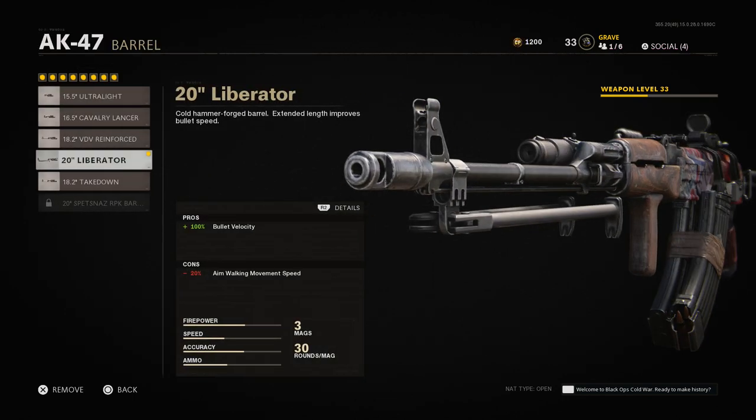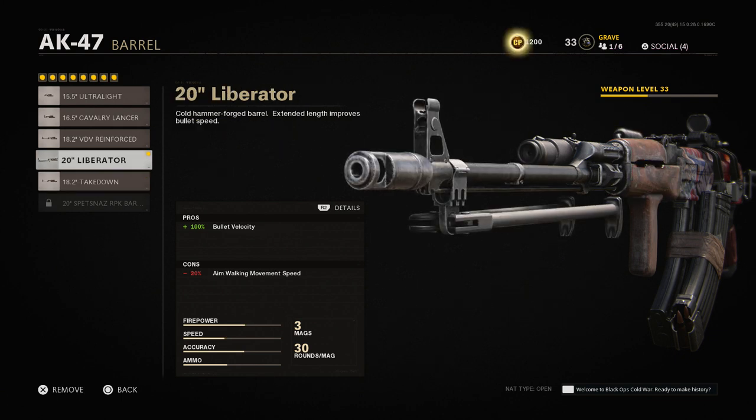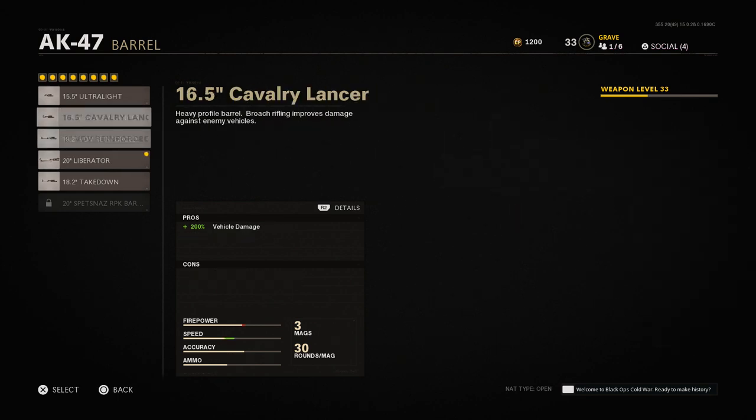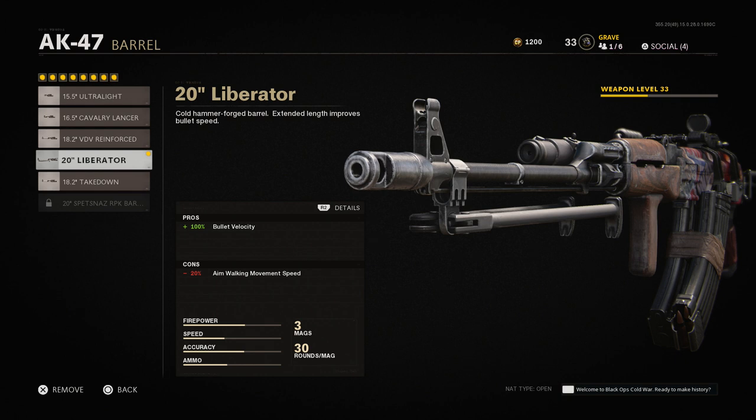The next thing is the barrel. The two main downsides of the AK are ADS speed and bullet velocity. A lot of people gravitate toward the takedown barrel for its large effective damage range, but I like effective damage range only when running a silencer — and I'm not a huge fan of silencers in Treyarch games. So I prefer the liberator barrel, which gives 100% bullet velocity. The con is aim walking movement speed at negative 20%, but you can make up for that with other attachments if you'd like.